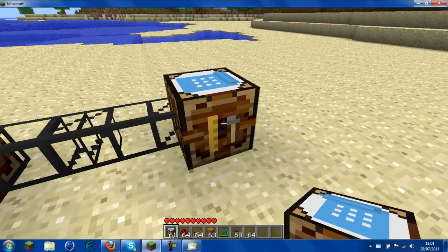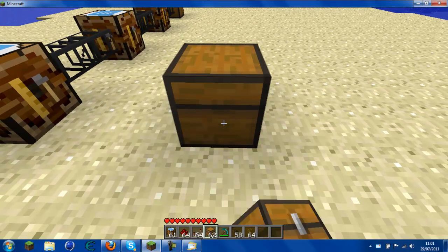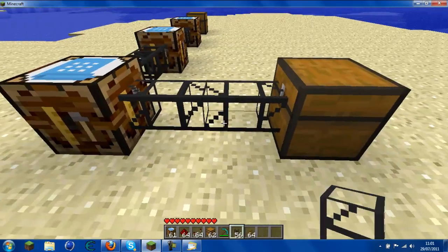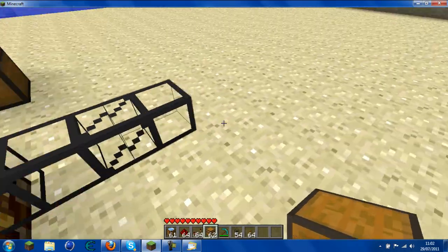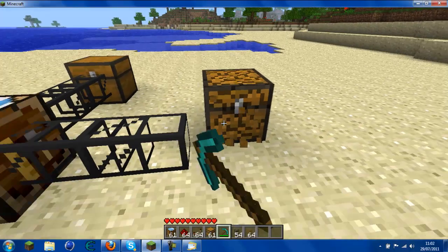Now we're going to make a chest over here filled with diamond. I should put my 61 diamonds from there, and then over here you just want to put a chest box, and this is where the diamond pickaxes are going to end up in this chest.